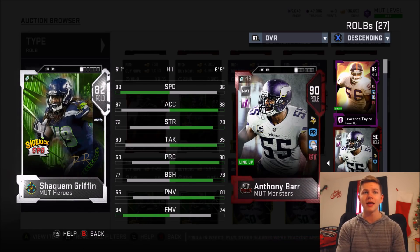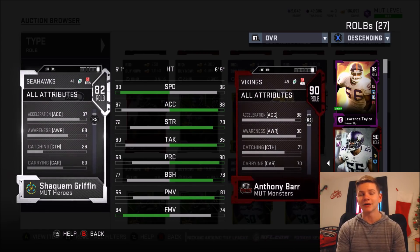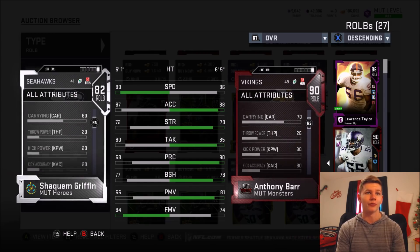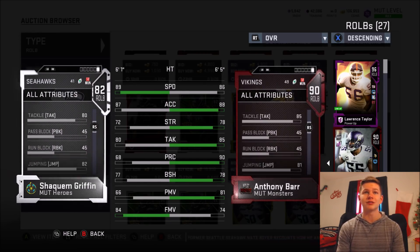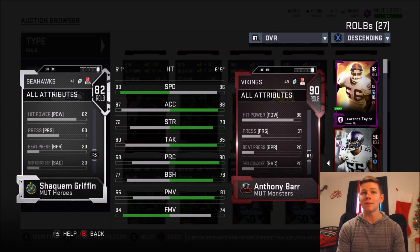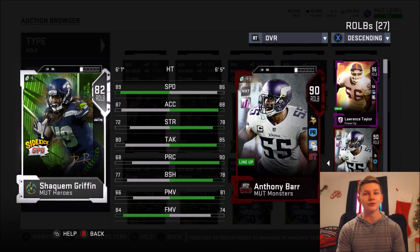If you want to send him on a blitz instead of usering one play, he can definitely get after the quarterback. He also has an 81 agility, which is pretty solid, basically allowing him to move a little more fluently around the field. Catching-wise it's a 26, but I really don't think it matters — I've seen this guy get interceptions before. Jumping of an 82 with a stamina of 83 and a hit power of 82. For 16,000 coins, you get a 6'1", 89 speed outside linebacker that can pass rush, and you can user him or put him at middle linebacker on a blitz. He's pretty freaking good and versatile — not just as a user card but also as a pass rusher.